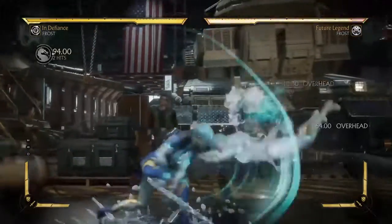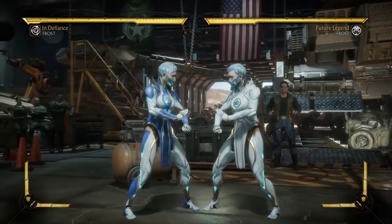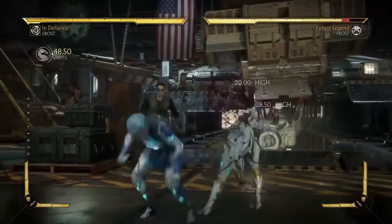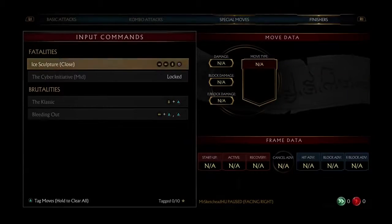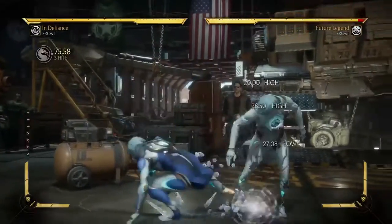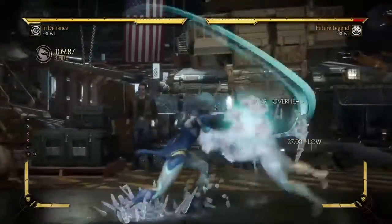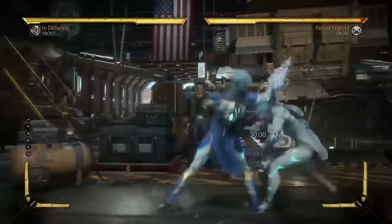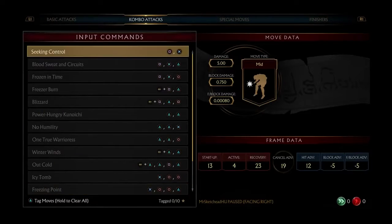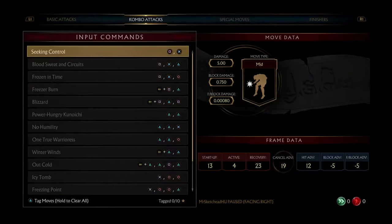She has Arctic Barrage — the last one. Oh holy shit, it's an overhead too. It doesn't pop up. Technically there is no mix-up here because it ends in an overhead anyway, but if you hit your opponent it does quite a good chunk of damage. It doesn't look like she is the highest damaging character in the game in terms of combos. She doesn't have a classic ice ball like Sub-Zero. So yeah, that was variation number one.